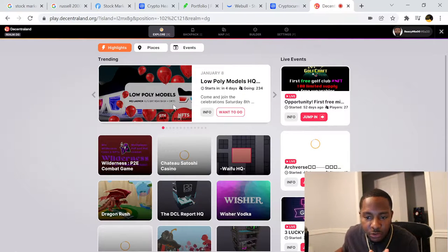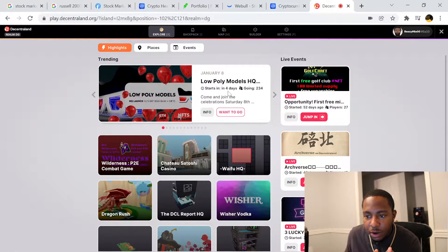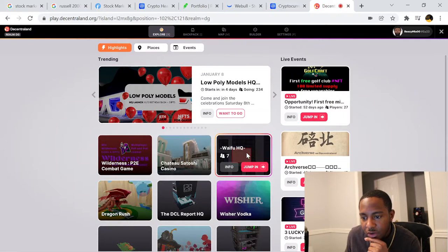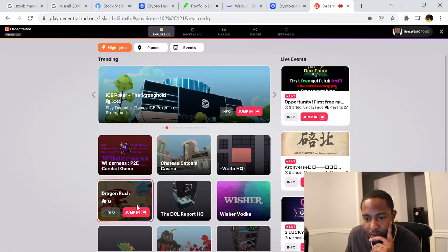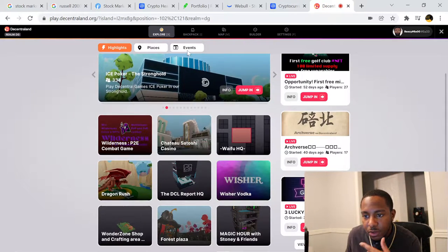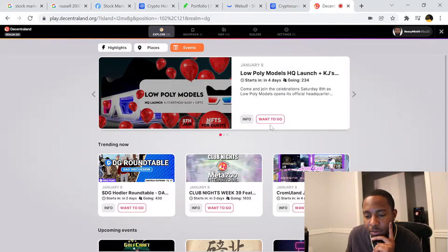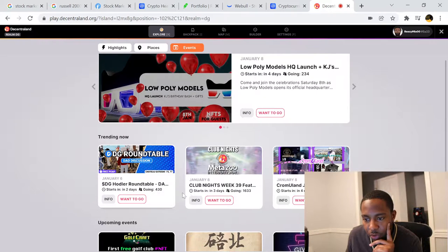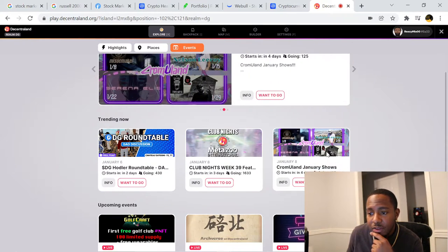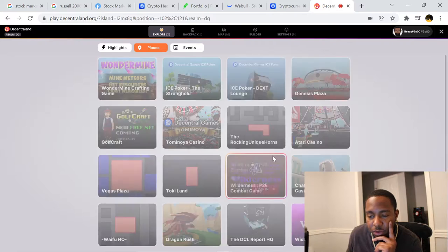On the explore page you can see what's trending and where people are. Wilderness P2E has nine people, Chateau Satoshi Casino has nine people, and it shows you how many people are actually at each location. Let's check out the events tab — there's 'Go Round Table Club Nights' starting in three days. There are several events going on and several things you can explore.